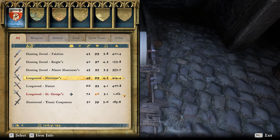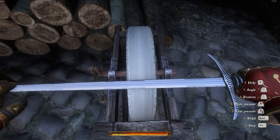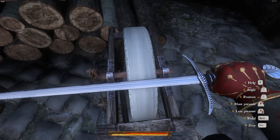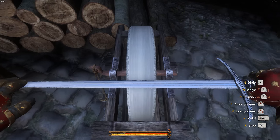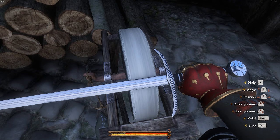We need a grinding stone and we need a sword. I actually just pre-made this sword so I can show you something. It contains five sections. As you can see, some of them are sharpened and some of them are duller.